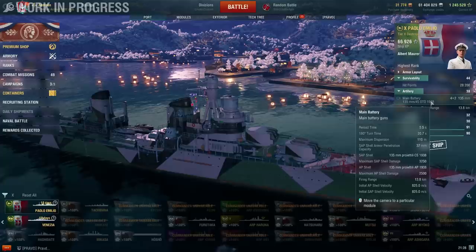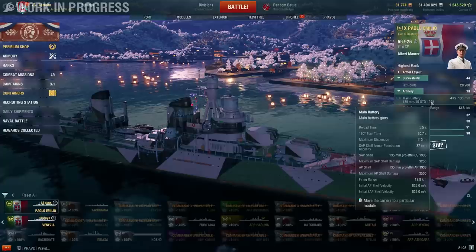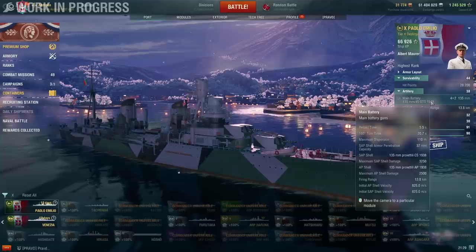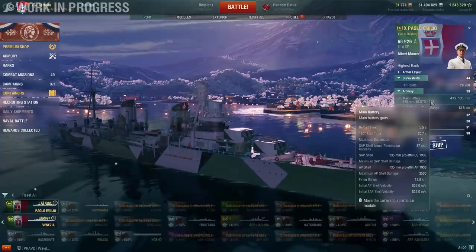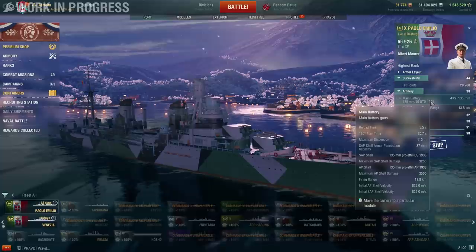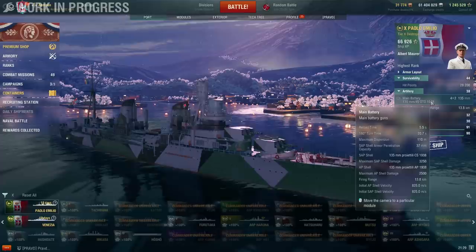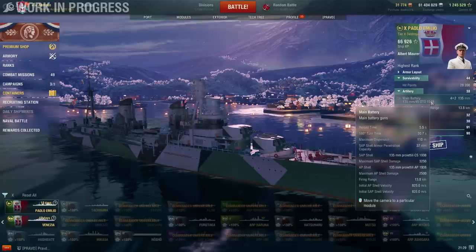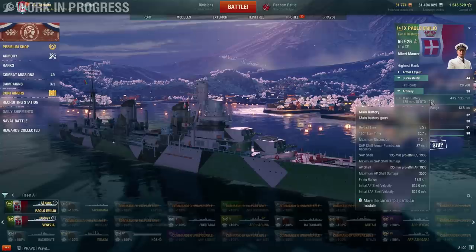The SAP has 37 millimeters of penetration. Think of SAP like AP — you still have ricochets and overmatch, it's just that the values are very low. When none of those apply, you roll for penetration, but instead of full AP penetration you only have 37 millimeters, which is why you shouldn't get citadel hits. It also means you won't get overpenetrations — so basically, SAP is AP without overpenetrations. At least the cruisers have very good autobounce angles, though I don't know what they're like for the destroyer.